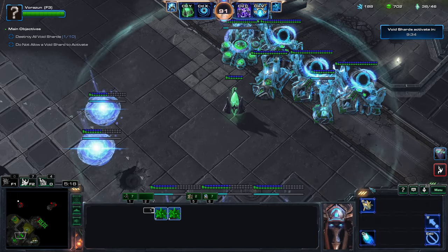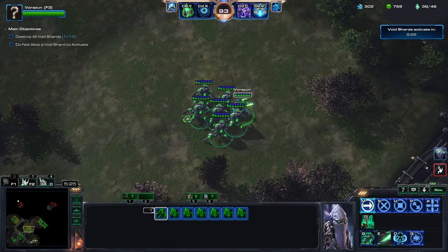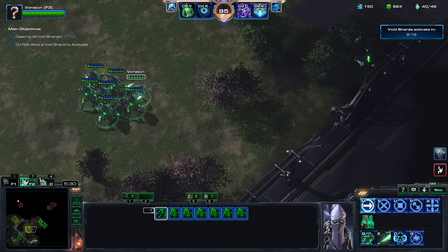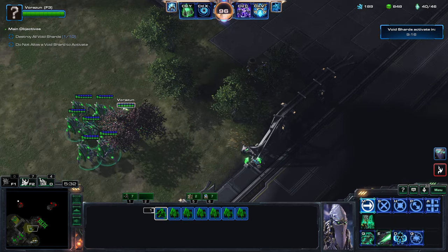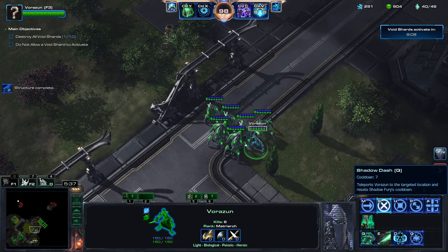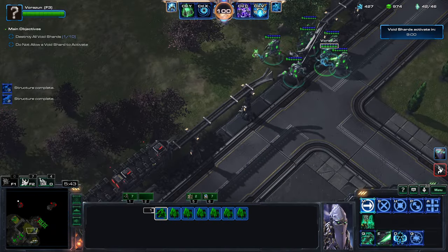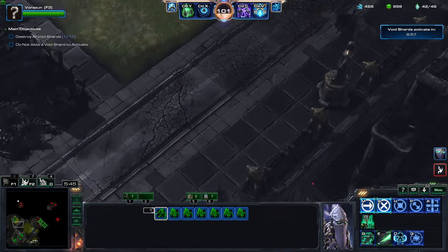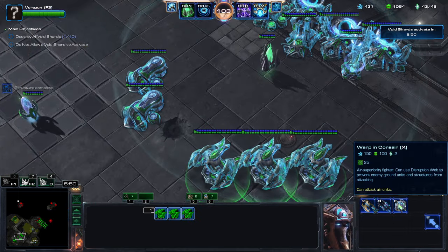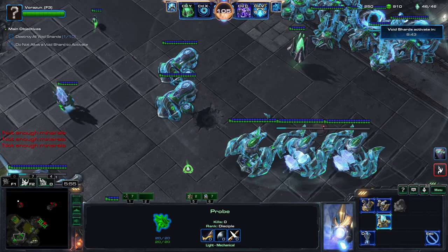This upgrade is taking an age. Now I have time. I can actually give them Void Armor - I think I forgot about that. I don't want to make more Stalkers now because I want to save minerals. Get some Corsairs, but also need additional pylons.